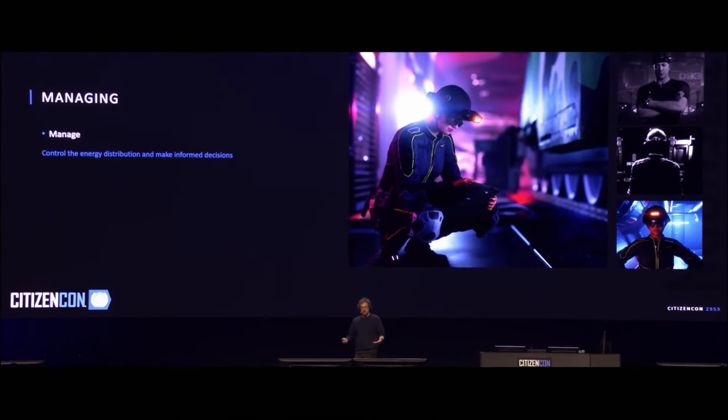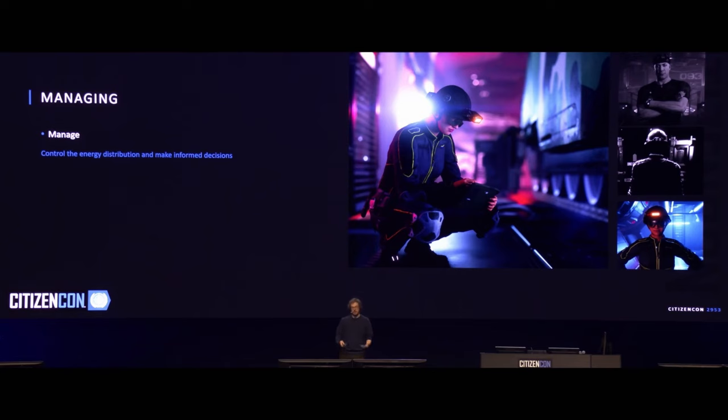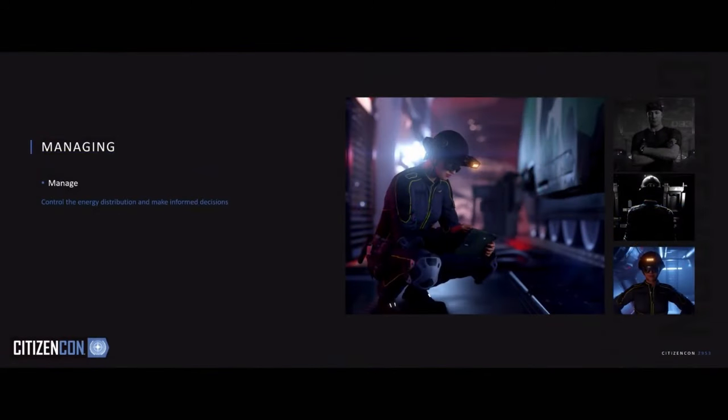Getting back to the responsibilities — a big one is managing your ship, which includes resources but also more general aspects. You have to manage the power distribution and make informed decisions, like reacting to hazards such as malfunctions, fire, and low energy, but also calling out items that need repair and maintenance. You will delegate the rest of your crew to keep your ships intact, giving clear priorities of what needs to be done first. Let's take a look at another video.